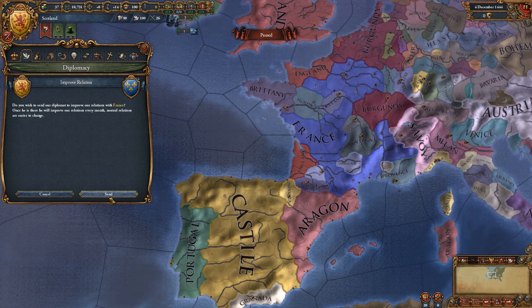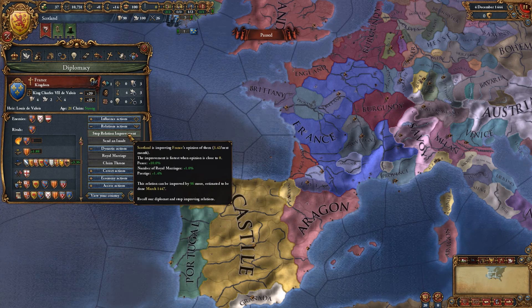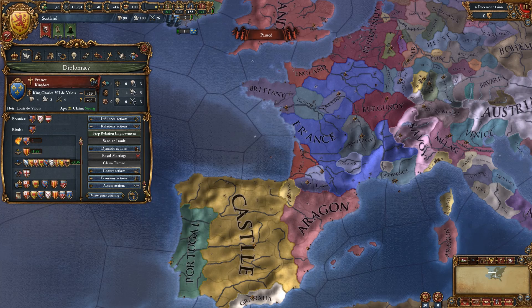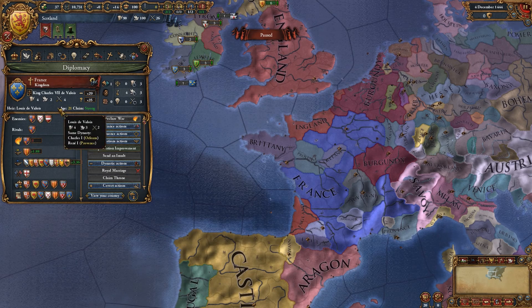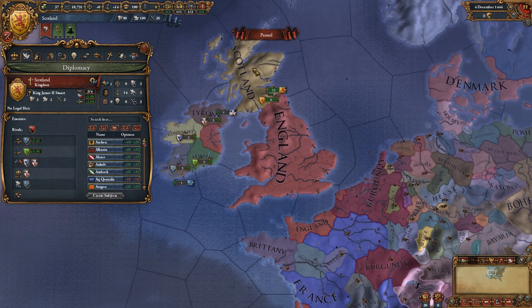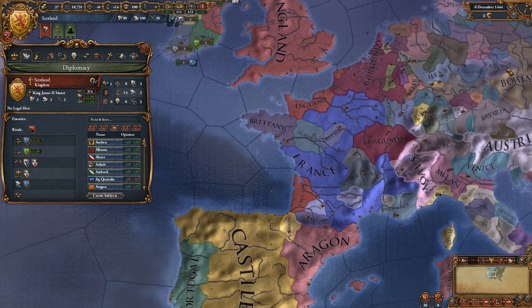He'll improve our relations every month. This relation can be improved by 96 more — estimated to be done March 1447. Jeez, that's gonna take years. I want you to like me, France. We could be buds. Got an heir — Louis de Val... I'm not even gonna bother pronouncing it. We still don't have a legal heir. Is this paused? It is. We'll let time tick on as I work out what I'm doing.